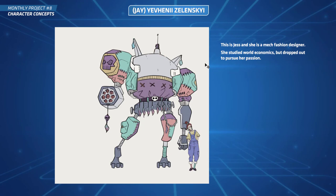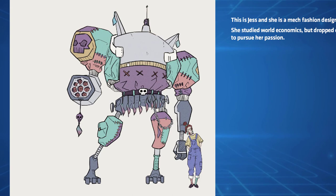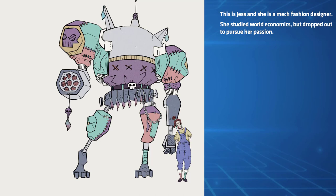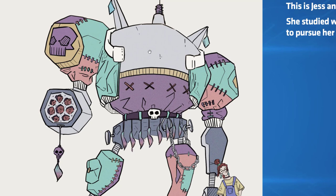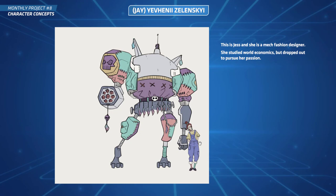Next up is Jay's submission — a big mech beast. This is Jess, a mech fashion designer who studied world economics but dropped out to pursue her passion. Such a cool idea — a mech fashion designer! Look, it's wearing a huge jacket! That is not something you see every day — it's quirky, cool, and really fun. Really well drawn mech too, I like your style. The line work looks really nice, the color choices are interesting and unique. And the scale comparison with her standing next to it is great.